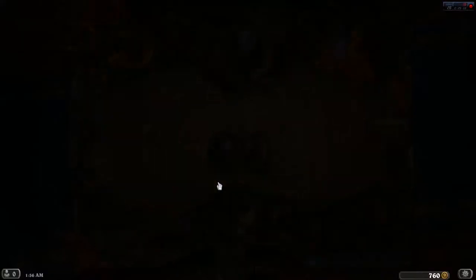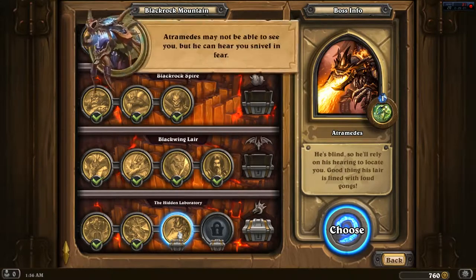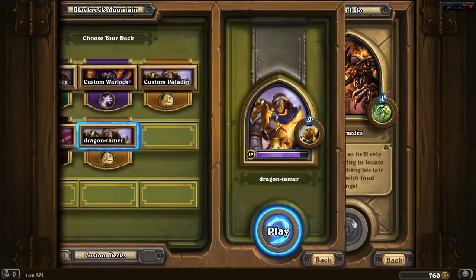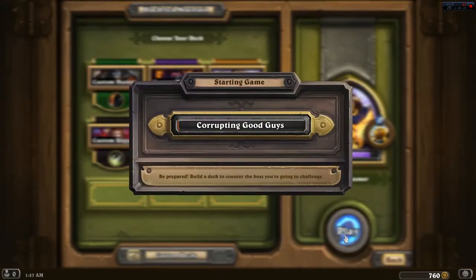This is going in my dragon deck, so it's definitely like an end game card. Atramedes may not be able to see you, but he can hear you sniveling. He's blind, so he'll rely on his hearing to locate you. Good thing his lair is lined with loud gongs. Equip a weapon that grows as your opponent plays cards.